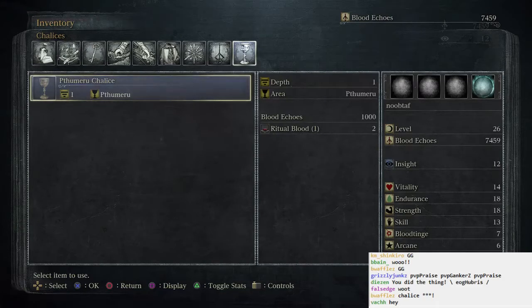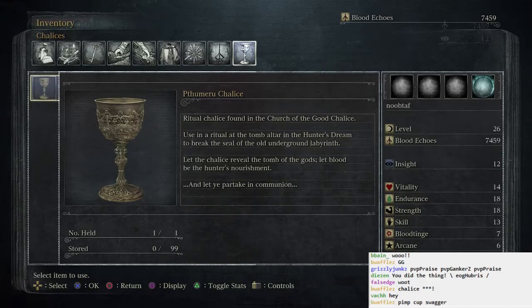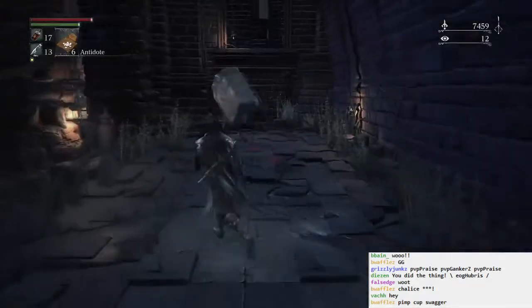I'm supposed to go down to, like, the tomb of the whatevers. Thank you, everybody. Ritual chalice found in the Church of the Good Chalice. Is that where I was? Using a ritual at the tomb altar in the Hunter's Dream to break the seal of the old underground labyrinth. Let the chalice reveal the tomb of the gods. Let blood be the hunter's nourishment. And let you partake in communion. Very interesting.